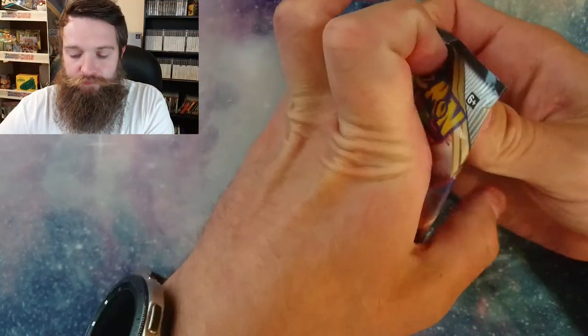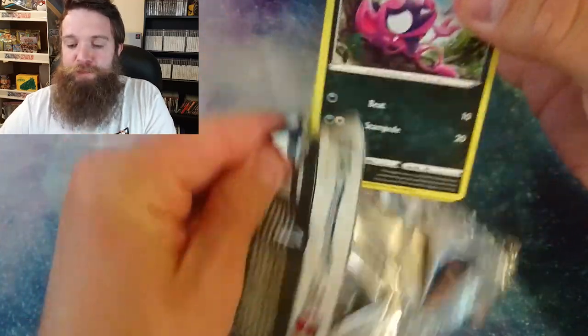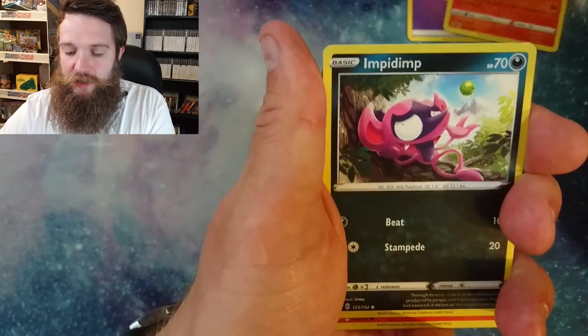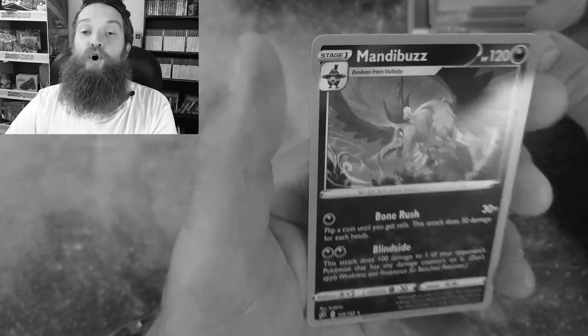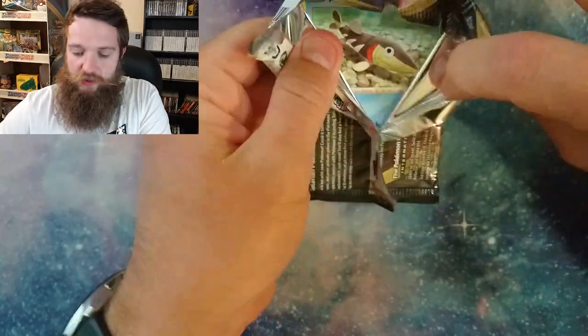I'm going to open this next pack. Can anyone dethrone the 100% hit rate right now? I'm going to be very, very disappointed if we don't pull an ultra rare or a holographic on this next one. We've got Psychic Energy, Chatot, Drakloak, Lampent, Impidimp, Magmar, Electabuzz, Squawkabilly, Snover, and oh no - our 100% streak has ended with a Mandibuzz. Ended with a Mandibuzz.